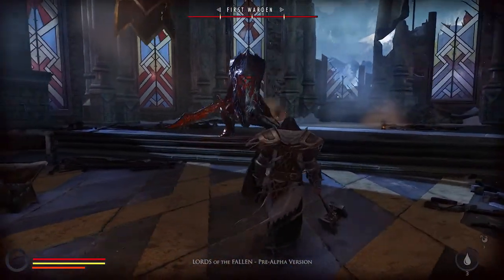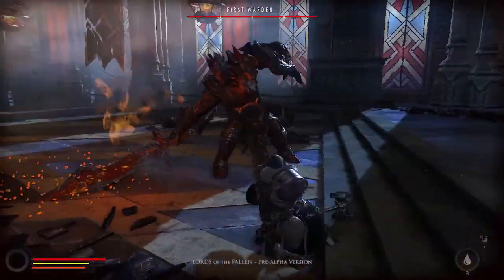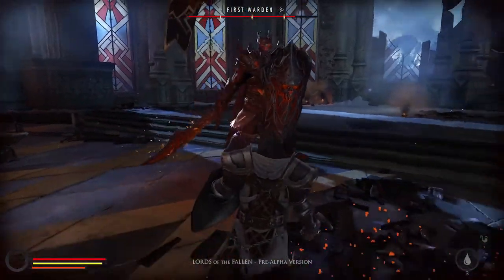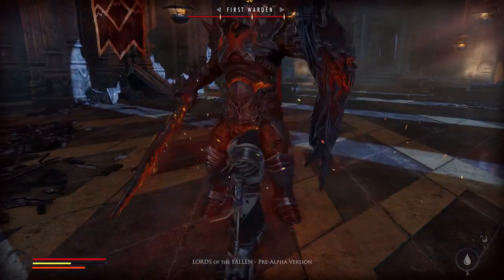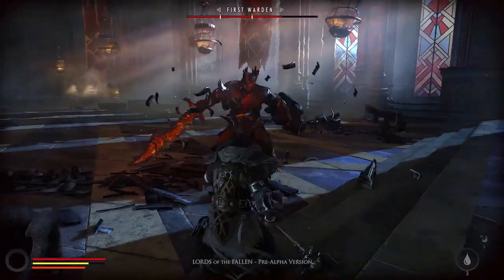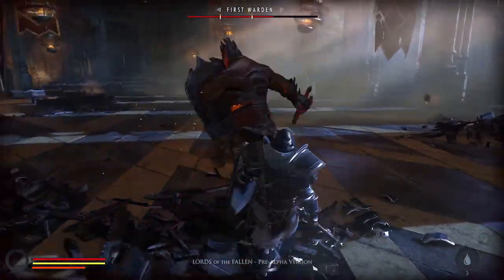Gameplay-wise, our goal was to mix action with RPG in a way where all elements — including story, world and characters — revolve around the user experience. In our case, that means combat and character development. There are two main pillars of combat in Lords of the Fallen: melee fighting and magical, supernatural skills. Melee is fairly tactical and rewards players who like the feeling of learning and that special sense of becoming proficient at game mechanics. The magical side, even though it's not covered in this video, is designed to feel very spectacular and powerful.